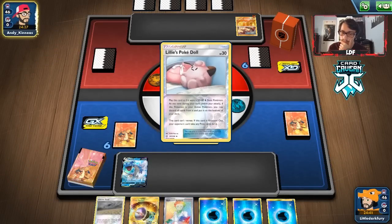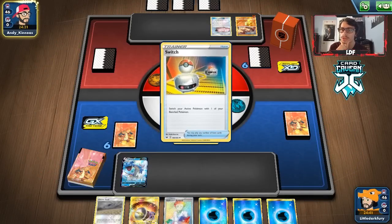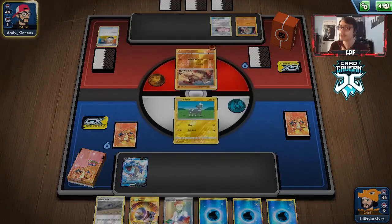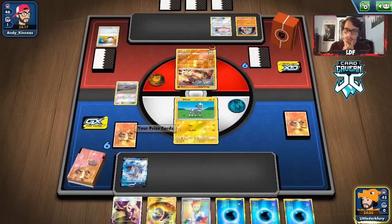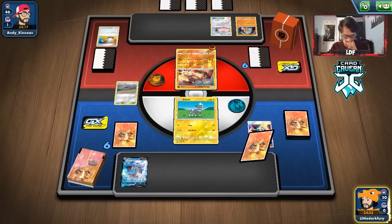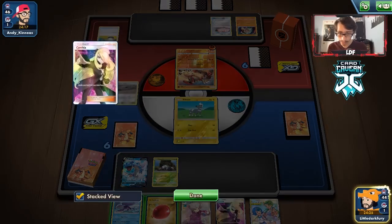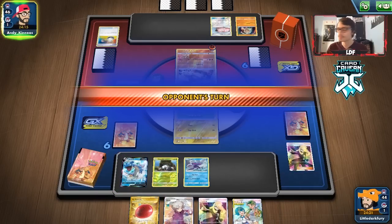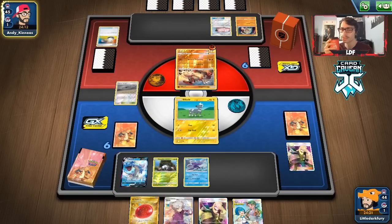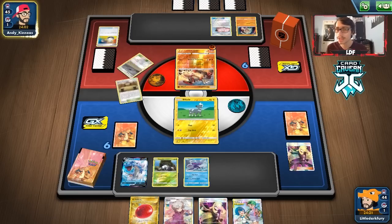There's a lot of Water and Fighting energy — good thing we have Kyogre. They put energy on Groudon. They have Clay Dolls, which could be annoying. Arceus and Volcanion can deal with those though. Volcanion might be a really good attacker in this matchup — we could potentially break through Claydol's HP barrier if they don't have Giant Charm on it. We play Cynthia instead of losing that much energy, but we whiff the Arceus.